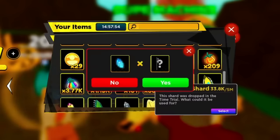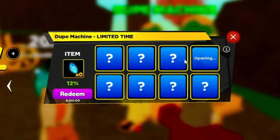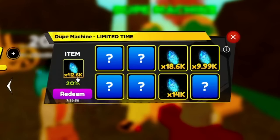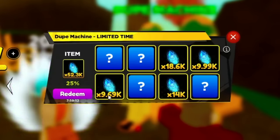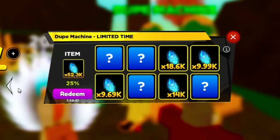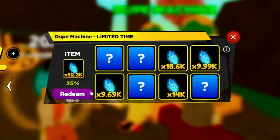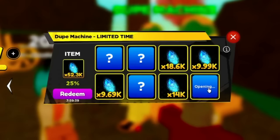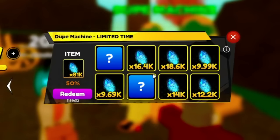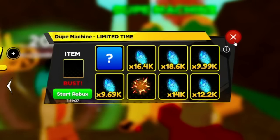Also the dupe machine — definitely take advantage of this. Put your items in here and you can clone your stuff every eight hours for free. I've already pulled 42k time trial shards, we still have five boxes. There we go — 50k time trial shards, still four boxes. Every eight hours you can get those time trial shards. We haven't busted yet — 64k, 81k, 50/50 — and we busted. It's okay, I usually get like 10k time trial shards every single chest with my 1.2k drops.